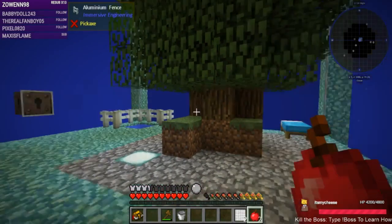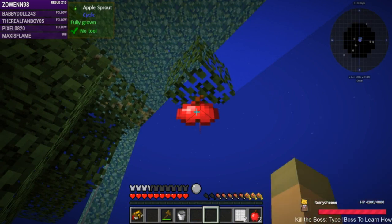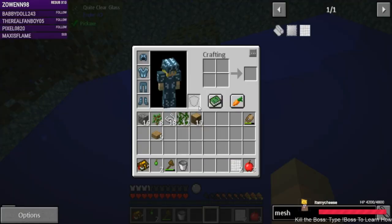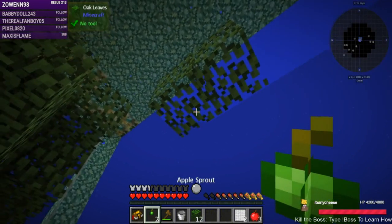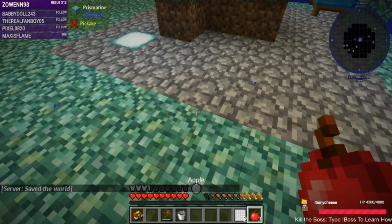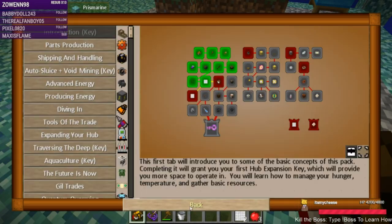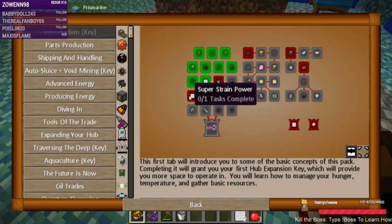We're gonna have to find better food — I wish I could right-click on this to avoid breaking it. But yay, I got another spore. We're gonna need to improve our food as soon as we can. We get another needle from that, and in-world crafting for super strain power.